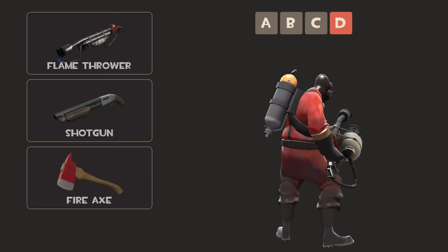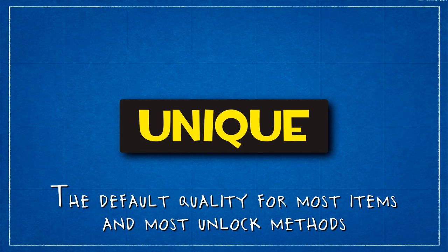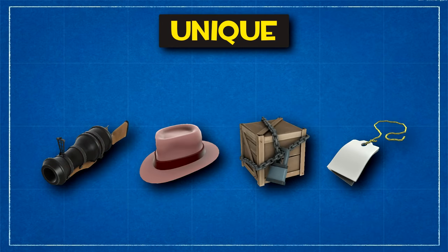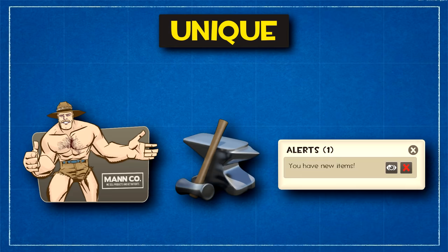Next up is the most numerous item quality, known as Unique, which is kind of funny given how there are hundreds and thousands of copies of each of these items, because this is the quality given to almost every regular item in the game — weapons, cosmetics, even crates and other tools. Whether they're bought from the Mann Co. store, obtained through crafting, or awarded via random drops, they'll almost always have this yellow coloured Unique quality.